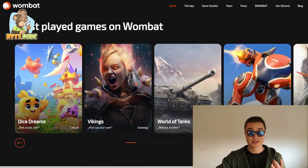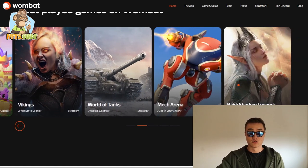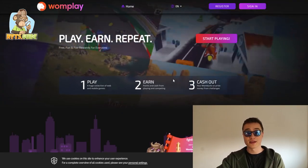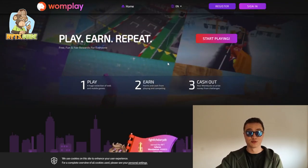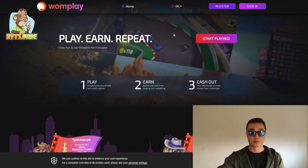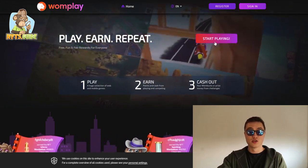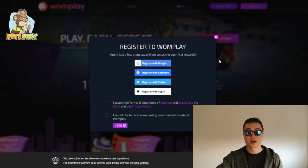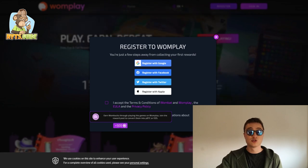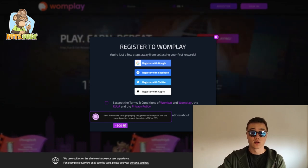Some of the most played games on Wombat include Dice Dreams, Vikings, World of Tanks, Mech Arena, Raid Shadow Legends — you've probably heard of a few of these. They're all on Wombat. If you want to play, it's very simple: head over to oneplay.io, which will be in the description below. You play, you earn, and you repeat. When you press the start playing button, all you need to do is register or sign up.